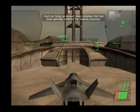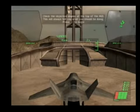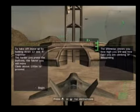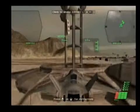You'll be flying an assault-class dropship that has been specially modified for training purposes. Check the objective display at the top of the HUD. To take off, move up by holding down L1 and R1 together. The harder you press the buttons, the faster you will move. Climb above 100 meters to proceed.